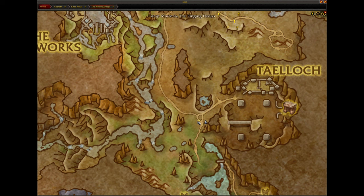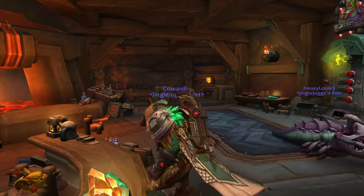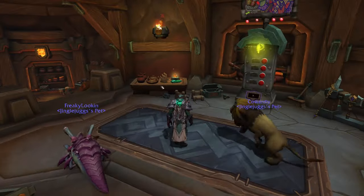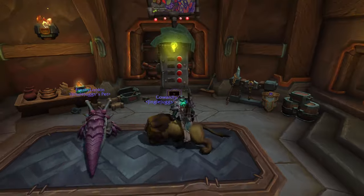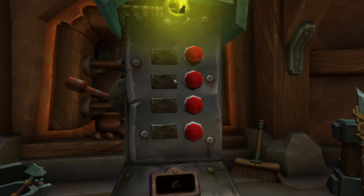Over here in Camp Maroc in the Ringing Deeps, there is, inside the tavern here — whatever you want to call it — a Goblin Soda Machine. And if you come up to the machine and you press a certain button order, it will actually give you a 34-slot bag.